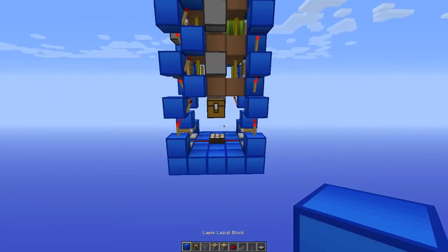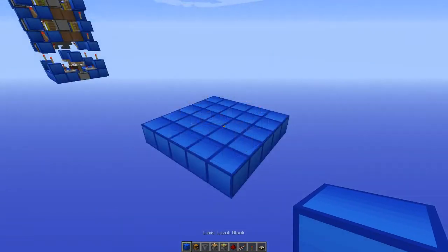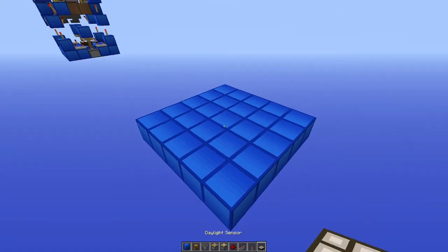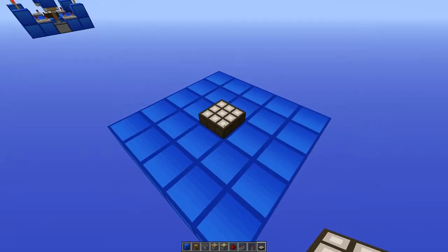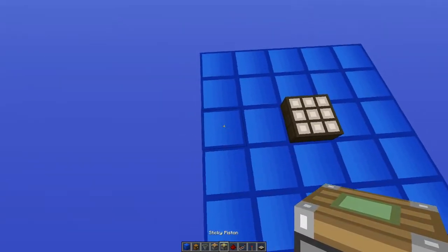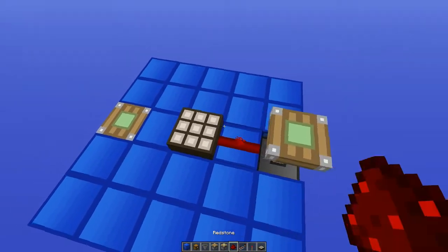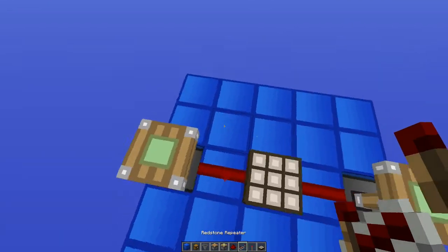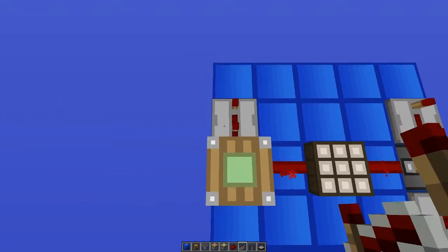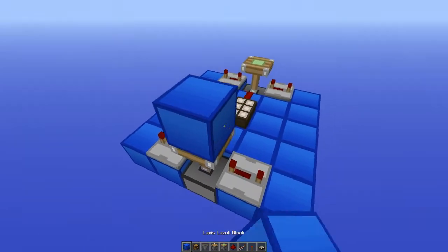So let's see how you can make this. We start off with this 5x5 platform. We stick the daylight sensor straight in the middle. Then we add two sticky pistons replacing these blocks. Add redstone dust here. Redstone repeaters set to four ticks in here, in all of these four spots. Add a block there.